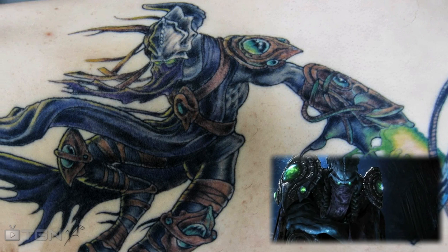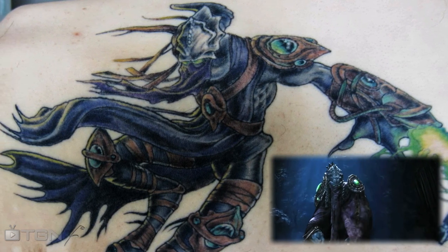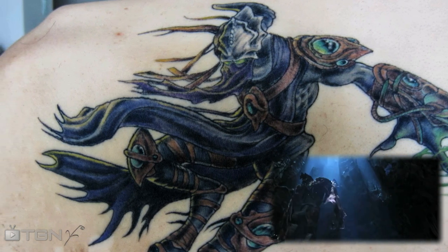Little did he know, our last Craftstar was actually born with this tattoo. But he needed artist Greg Howell to un-cloak it for him. Now Grail 216 can proudly show off a likeness of Zeratul, the Koprulu Sector's most badass historian.